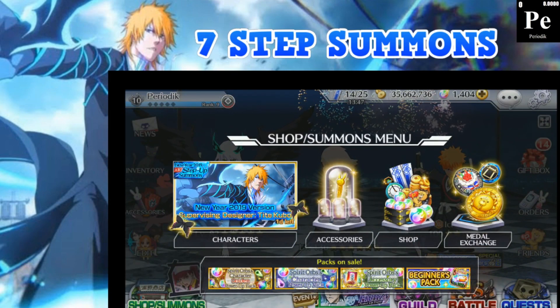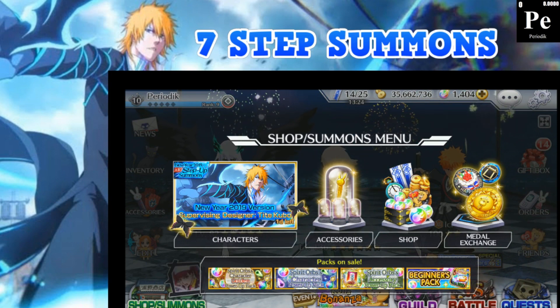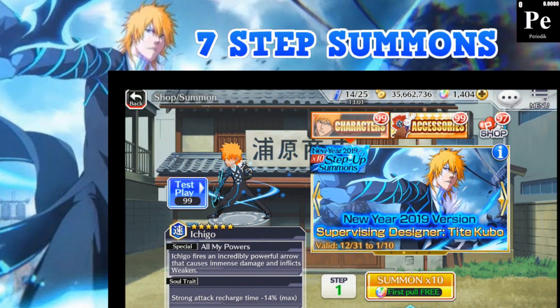There he is — New Year 2019 version, supervising designer Tite Kubo. He's very similar to the Okyoria resurrection third resurrection, where he's like a prototype or conception — an imagination from Kubo that he never really got to include. The boy is looking pretty sick. I like how he looks; he's got a cool design that sets him apart from the Quincies. He's got white underneath, then the Bankai suit over the top, and a super sick bow.